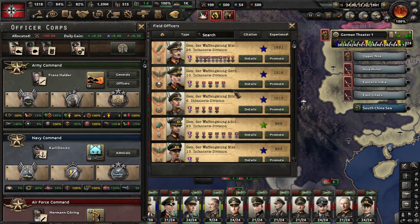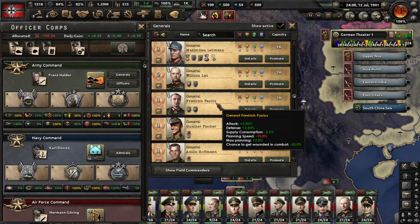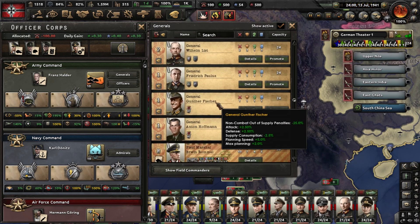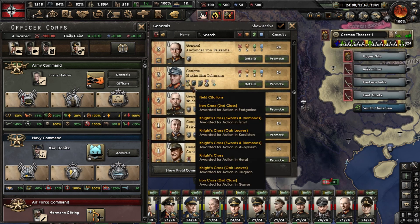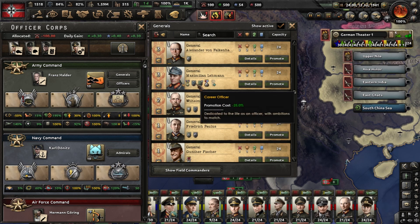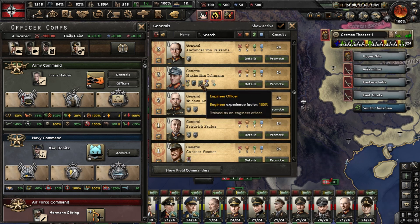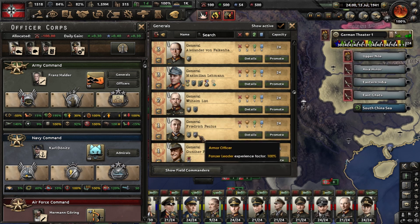I have one promoted already. This guy was promoted — as you can see here, this is only for decoration at the moment — but he received the engineer officer trait. Now this is where the skills come in.